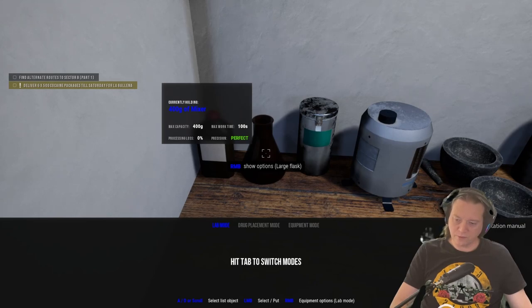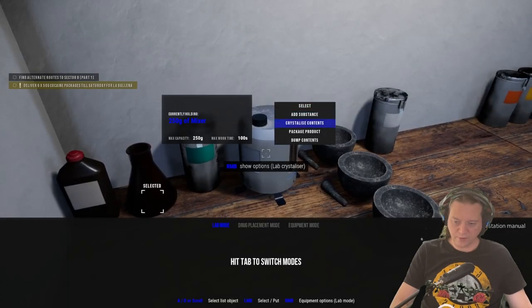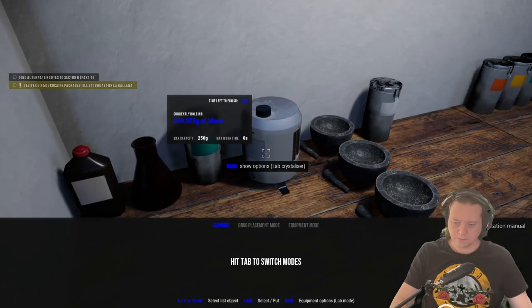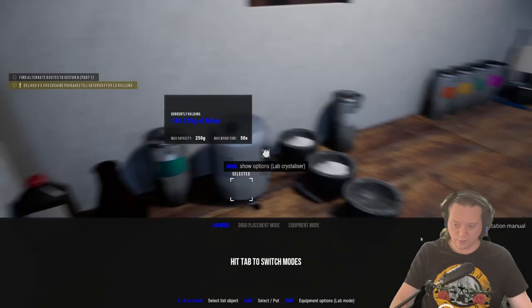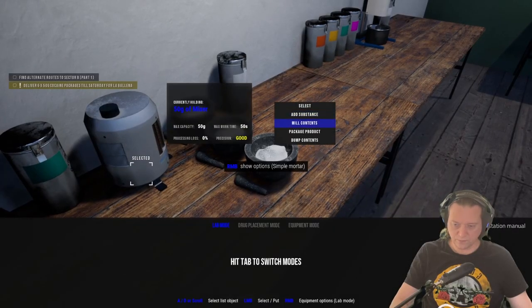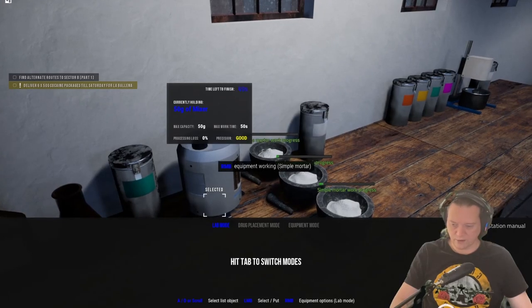Now that the Mixer has been done in the flask it's time to transfer it over to the crystallizer — we apply that and crystallize the contents. Once the crystallizer is finished we grab the contents, put it into our simple mortars, and grind it up so it's ready for the next stage. We mill the contents in there and we're ready to go.